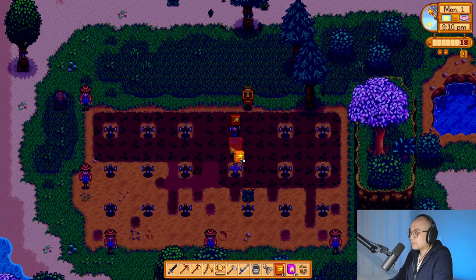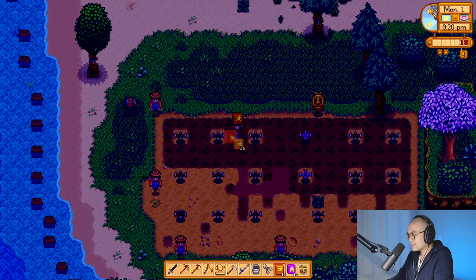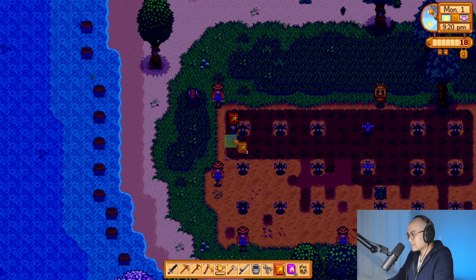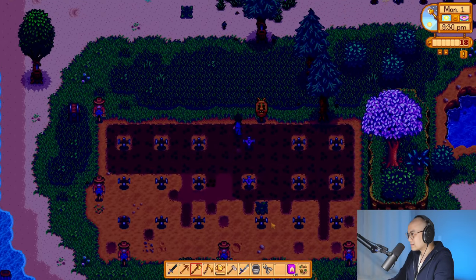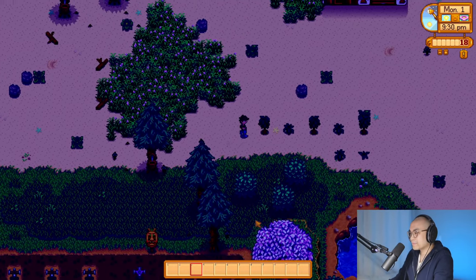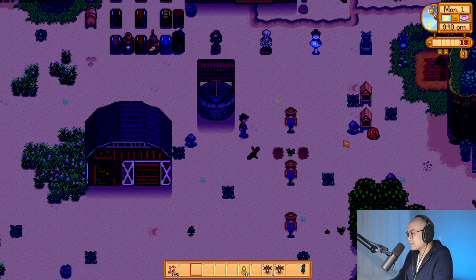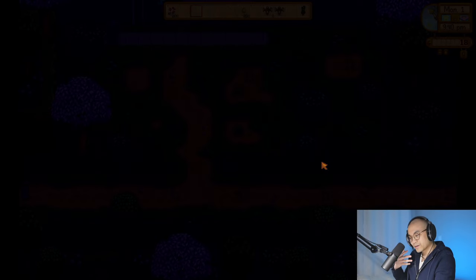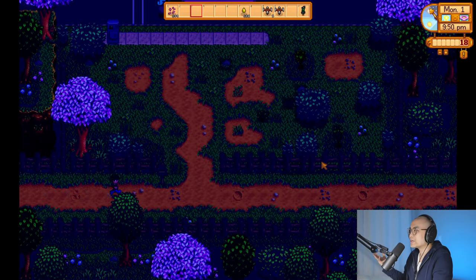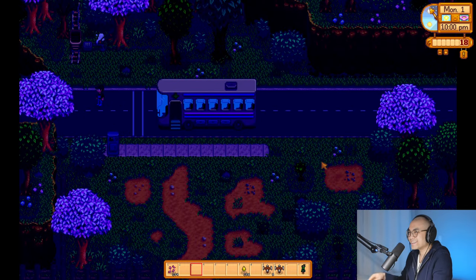So compared to year one, we never utilized this space because it was full of trees and blocked off. But this is the only space on the farm where I can plant crops. So that's gonna be our place where we plant our crops. And now we also have sprinklers, which saves so much time. Okay, we need to get to the bathhouse. What's the fastest way? I should've taken the other way. Let's go to the mines.